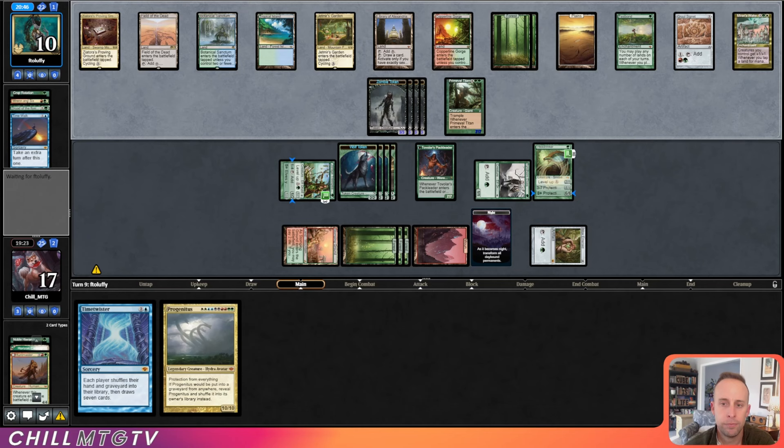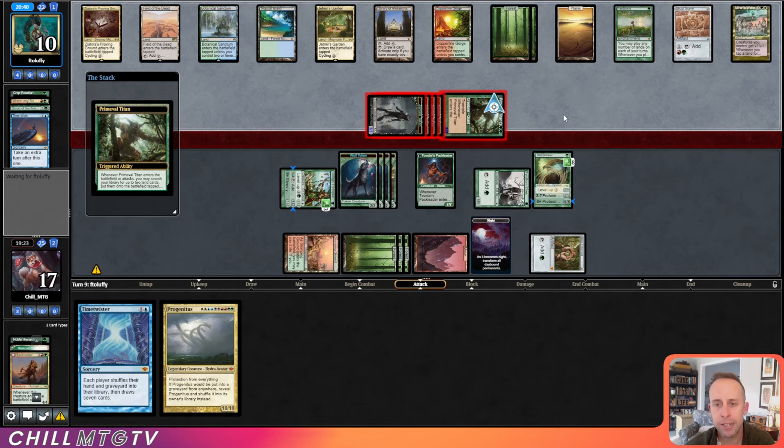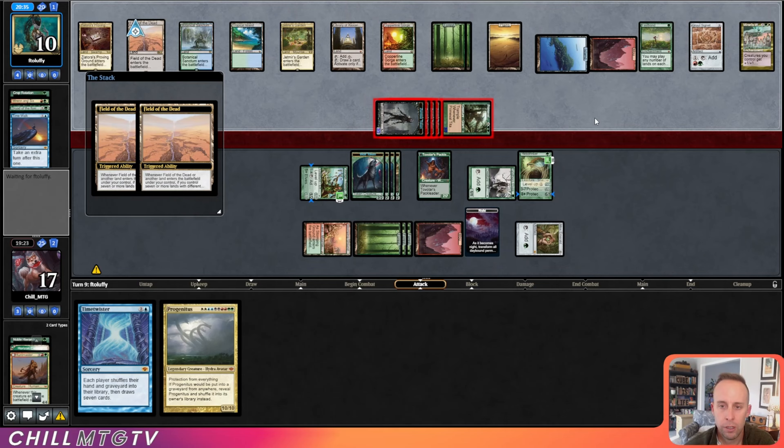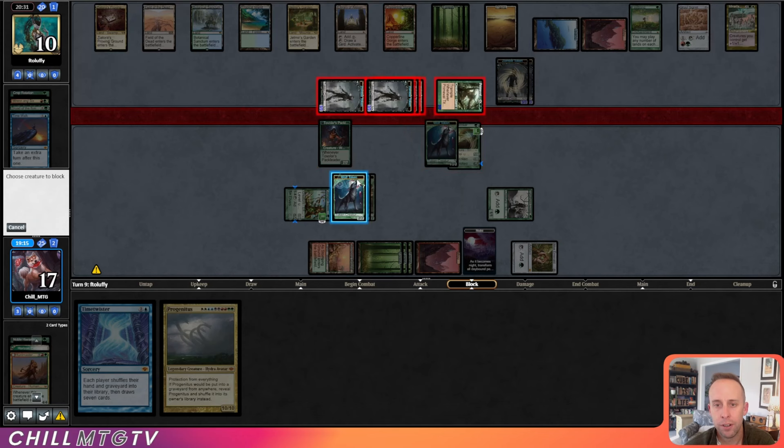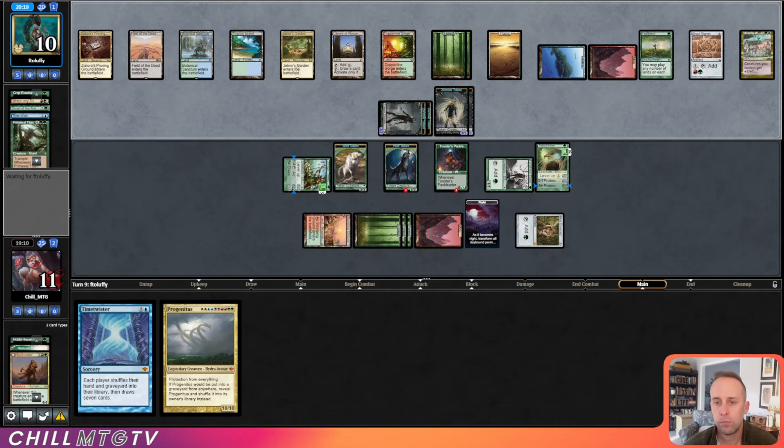Opponent gets in there — it's a good attack, as they need to get damage in. Unfortunately we're just going to eat this Prime Time by trading a Hexdrinker and a wolf token, and then we can eat their other zombie tokens. That clears up the board a lot and we still have the two biggest creatures.